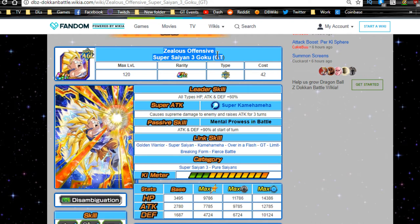When Super Saiyan 3 Goku Dokkan Awakens, he becomes the Zealous Offensive Super Saiyan 3 Goku GT. Personally, I felt like he should have had a Great 8 mechanic — I feel like he should have gotten that on the global side, because Super Saiyan 4 Vegeta still doesn't have anyone to link very well with. If he had the Great 8 mechanic, he could have had that transform attack buff with Vegeta even without the same Pride link.